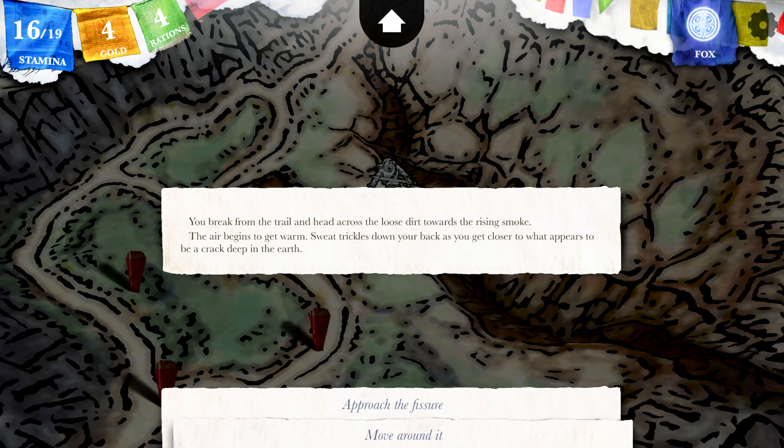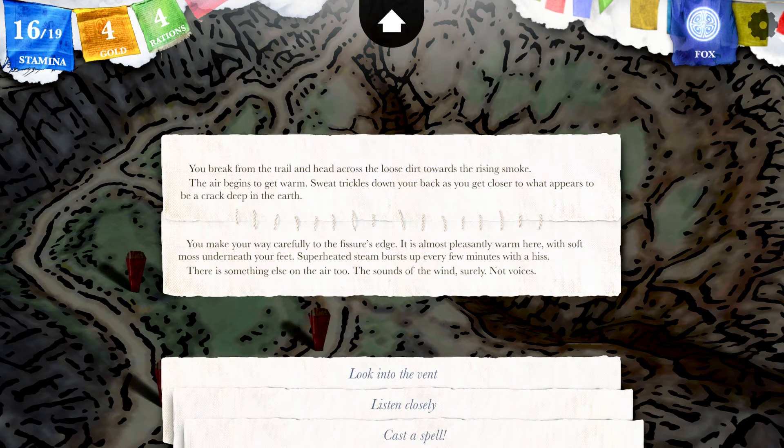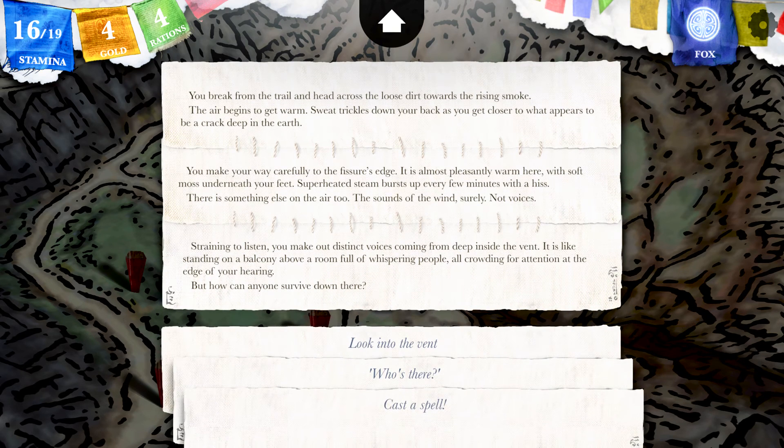You break from the trail and head across the loose dirt towards the rising smoke. The air begins to get warm. Sweat trickles down your back as you get closer to what appears to be a crack deep in the earth. You make your way carefully to the fissure's edge. It is almost pleasantly warm here with soft moss underneath your feet. Superheated steam bars up every few minutes with a hiss. There is something else on the air — the sound of what sounds like voices. You make out distinct voices coming from deep inside the vent, like standing on a balcony above a room full of whispering people, all crowding for attention at the edge of your hearing. But how can anyone survive down there?